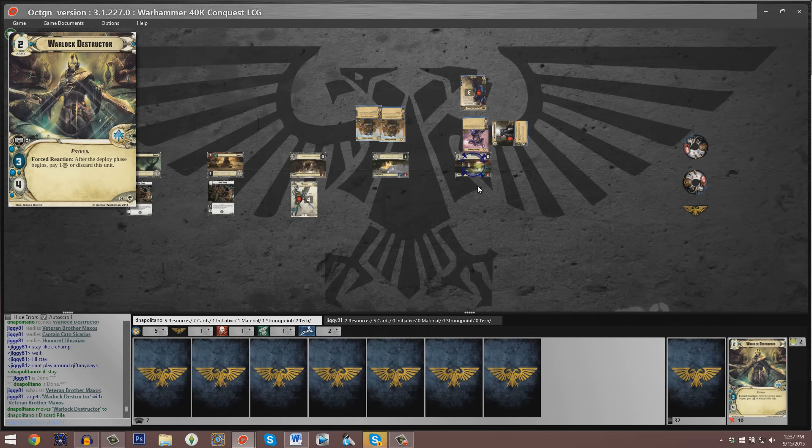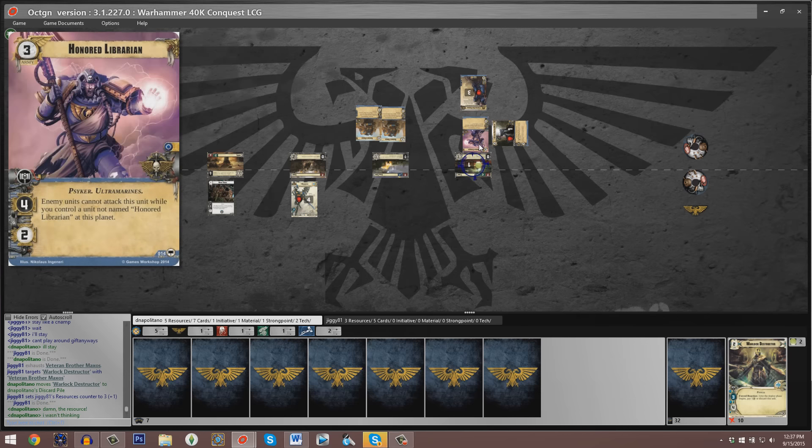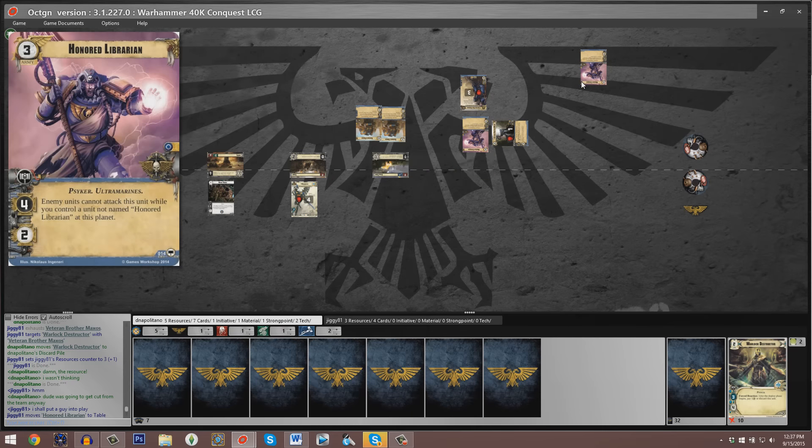The end of the first combat round occurs. Jon is staying and it looks like Cato briefly considers retreating then changes his mind — Cato is not retreating. Dan also chooses to retreat, bringing us to the top of a brand new combat round. Veteran Brother Maxos takes a swing at that Warlock Destructor — it only attacks for two, so our Eldar player could use a shield to preserve its life, but he chooses not to. So if he does Gift of Isha, he'll be able to attack and likely kill Veteran Brother Maxos, and then the Honored Librarian is set up nicely to kill the Warlock Destructor. Dan apparently forgot that means one resource for Captain Cato — five resources and seven cards for Baharoth, three resources and five cards for Cato.